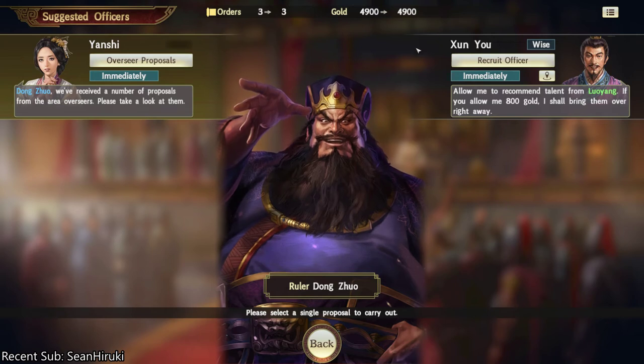Hello everyone, how's it going? DeadlyDead here today. I'm bringing you a very quick tutorial to explain why the gold that you're seeing in the sanctions menu and on the plot menu is lower than what your gold actually is.